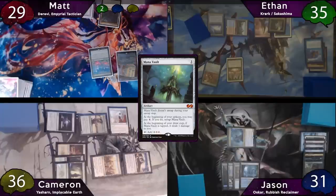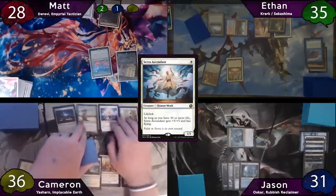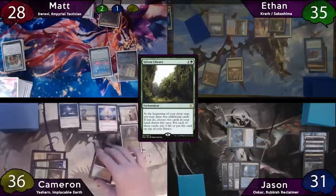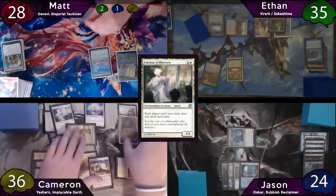Now on Jason's turn, he'll start off by just swinging one at Matt, then passes to Cameron, who starts off with a Sunpetal Grove as land for turn. He'll then drop a Serra Ascendant, which is an 8/8 Lifelink Flyer. He'll then drop a Sylvan Library and then drop his Eidolon of Rhetoric again. Cameron moves to combat after this and swings for seven at Jason.